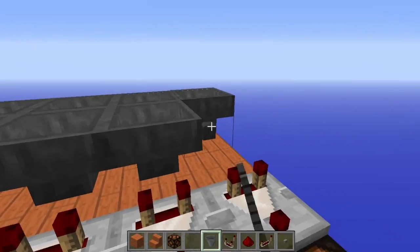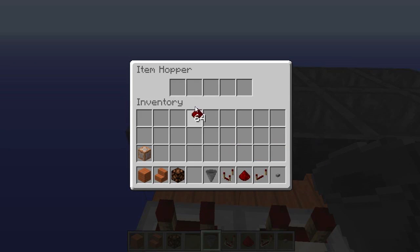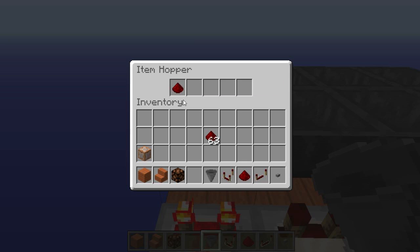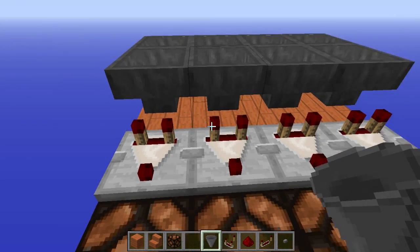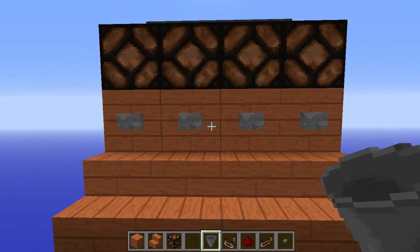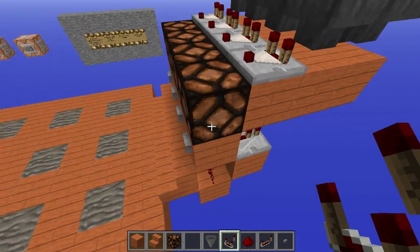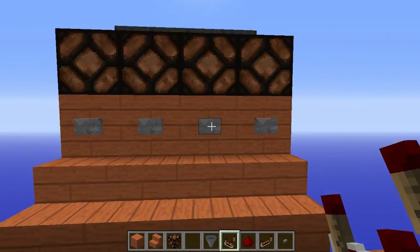Place hoppers into those again, and you will need an item of course, so get some items. Wait with the items for now. So you should have this now — if you click this button you will see the repeater and the redstone dust turns on, and the redstone lamp does the same thing.